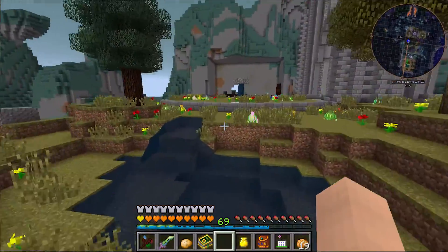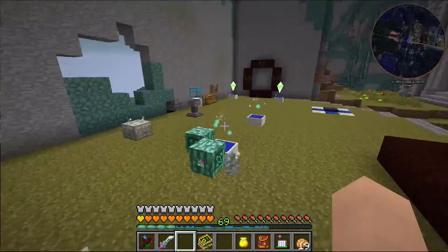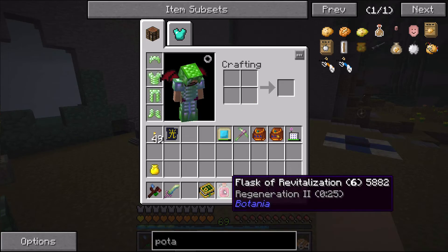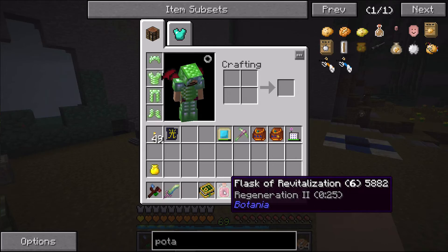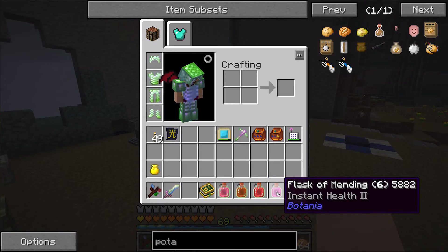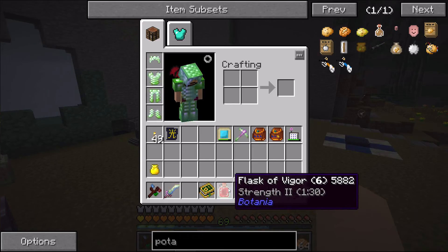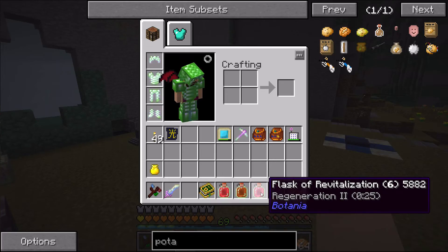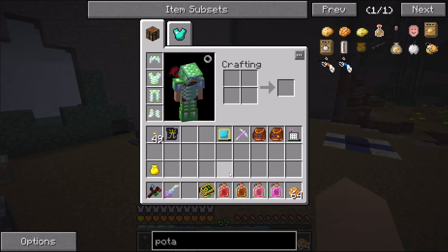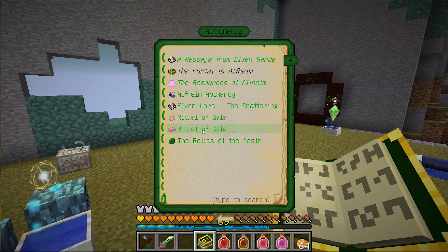I think that should be good. Let me craft up a couple more brews and then we'll get ready for the Guardian of Gaia 2. All right, I am back. I ended up stopping at the Flask of Revitalization, Flask of Fortitude, Flask of Vigor, and Flask of Mending. I want to rearrange these — strength I'll probably drink throughout, and same with resistance 2, but regen and instant health I'll wait until I'm in need. I think we're ready to go.